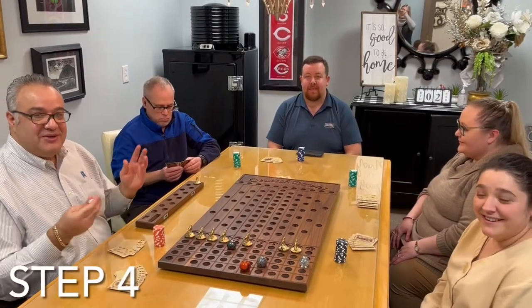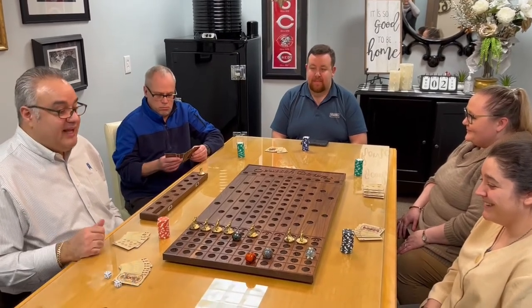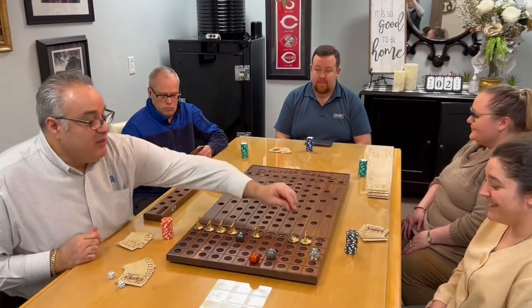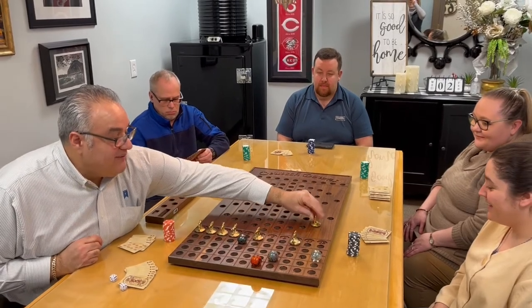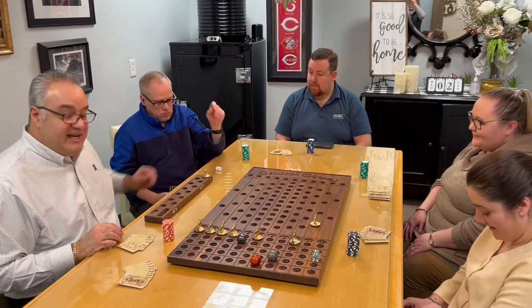Step four: let's start the race. We start by rolling the dice. I've rolled an eleven, which means we're going to advance the number eleven out of the gate. We will pass the dice clockwise and the next player will roll.